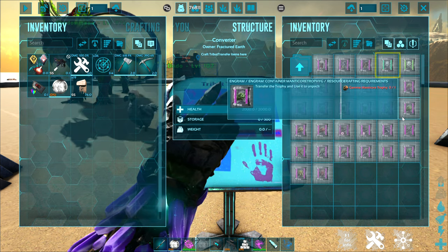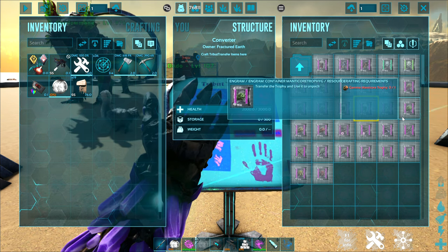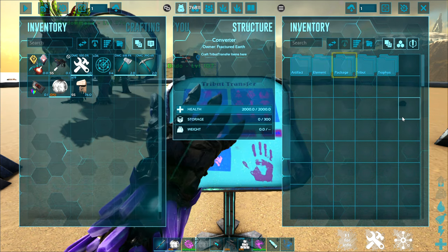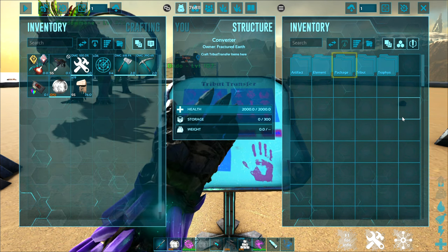You can also package up most of the boss fight trophies — the heads and other items — to take with you from map to map. And if you are planning a boss fight and want to have everything ready to go, packages are the way to go.